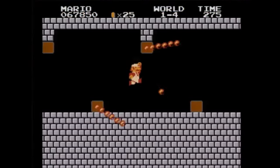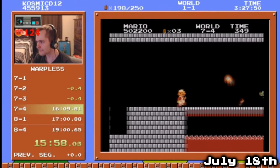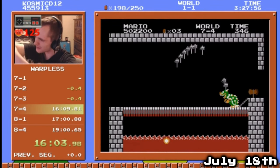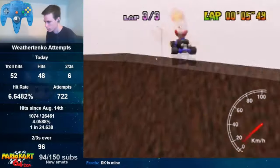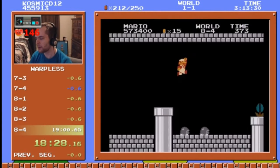For years, a time of 18:59 was known to be theoretically possible — considered on the border between what humans could achieve and what was impossible. But often times, that's what speedrunners do: if something is considered impossible, that's what they work hardest on. They change perspectives of what's possible.